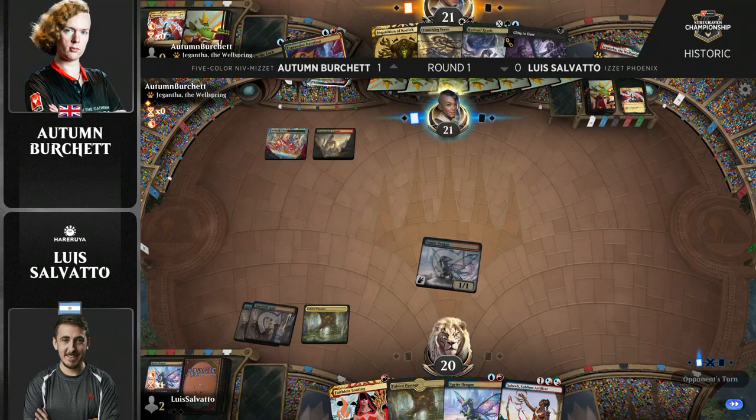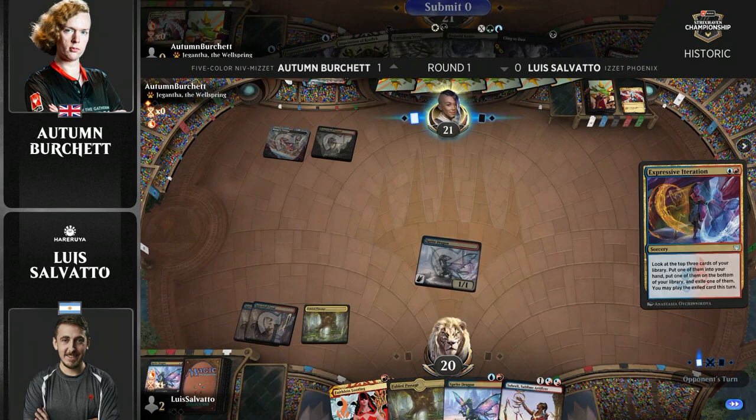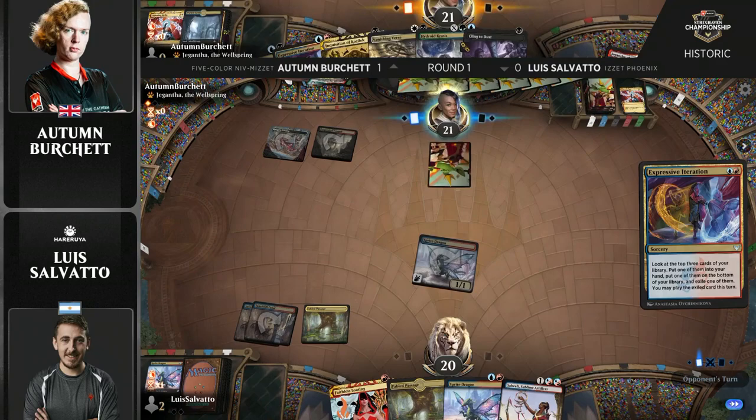Interesting threat-heavy draw here from Salvato, who finds himself down a game. We're in game number two, with Autumn Burchett having picked up game number one. Autumn with the timely Lightning Helix to take out the first Sprite Dragon, but the second one's stuck, and there's another one to follow as well.